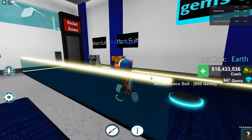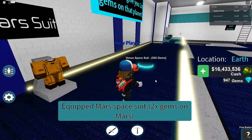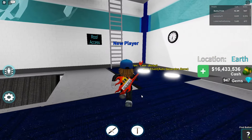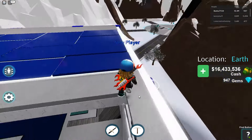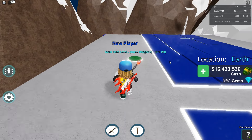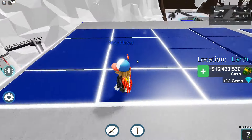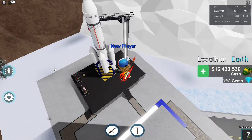I could buy the Venus spacesuit. Spacesuits basically double the amount of gems that you would get on that planet. So if I go to Mars, I'll get double gems. The roof is basically solar panels that will boost the droppers — it buffs the droppers. You can also get passive income by capturing flags on the maps, and those become teleportation locations if you collect them.